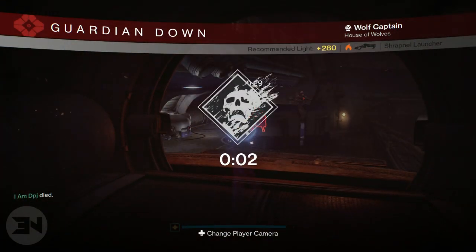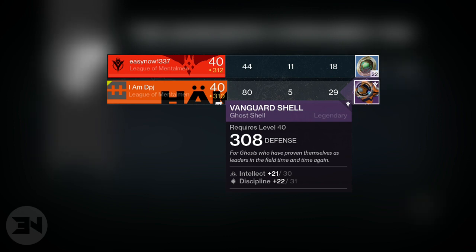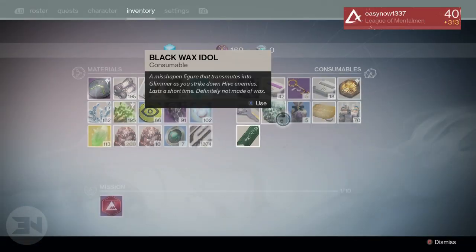In the first run I did all three with DPJ, and I got 22 strange coins — I'm actually not disappointed about that, 22 strange coins is a decent amount. DPJ got a 308 vanguard ghost shell, which wasn't too bad of a roll to be honest, but who needs ghost shells really if you have a raid one?